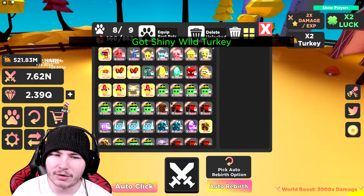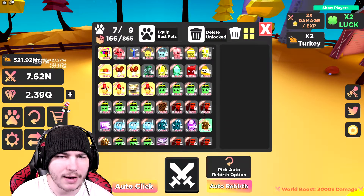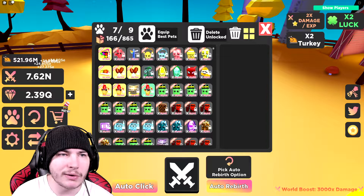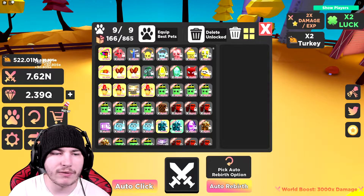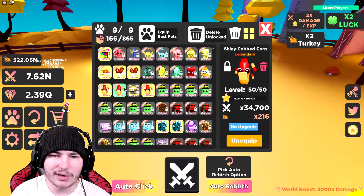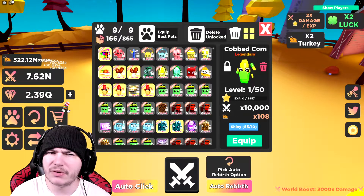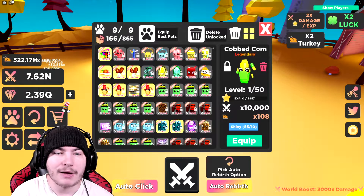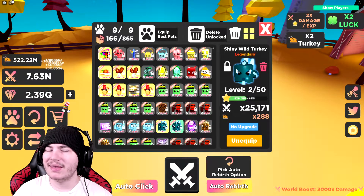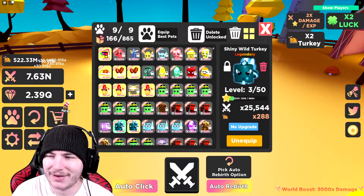Obviously, we might as well make a second one and equip both of them. The only pet I need to unequip is that one. Actually wait — I don't even need to. I can equip both of these, and I think that is my new best team I can make right now. I could actually make five more shiny Cobbed Corn, but I can't really equip them anyway. Now all I gotta do is level these up. I'll be back again — a second for you guys, which is like 20 minutes for me.